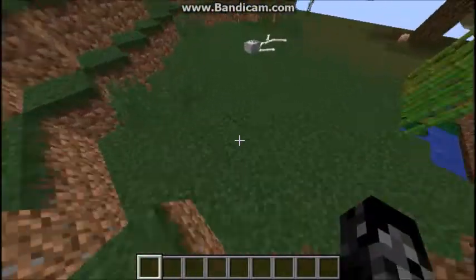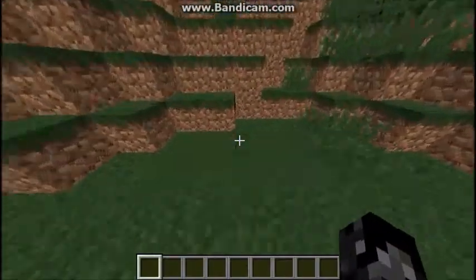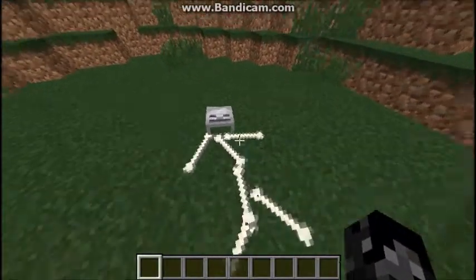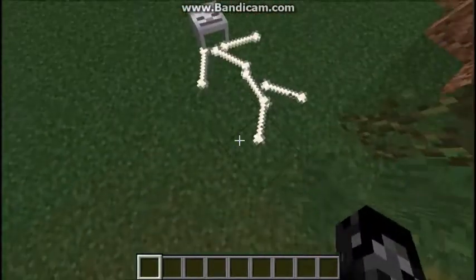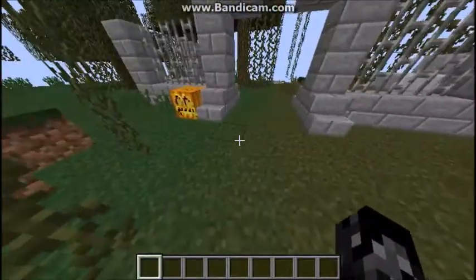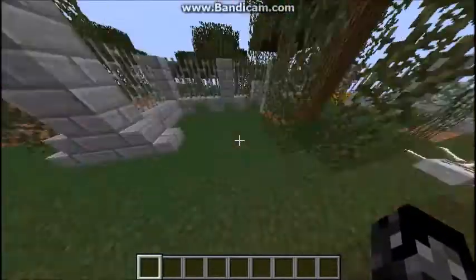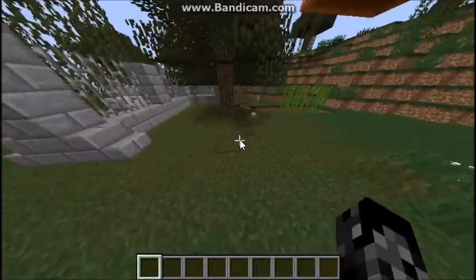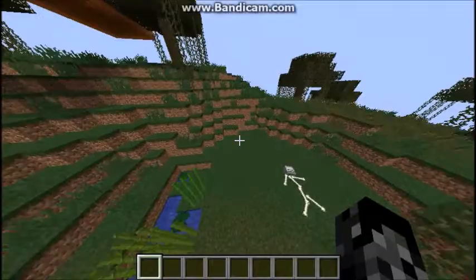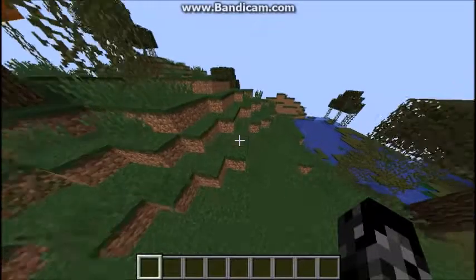Hier hab ich ein paar von den Scary Traps hingepackt. Das hier ist ein Human Skeleton. Und hier haben wir so einen Scary Pumpkin — damit haben wir schon alles gesehen, was ich verwendet habe. Im Friedhof sind noch irgendwo Scary Traps verwendet worden.